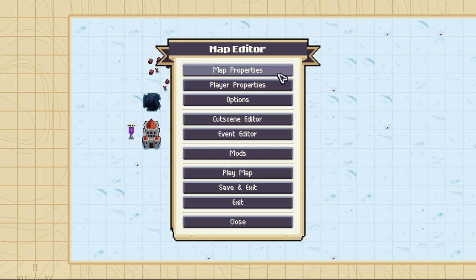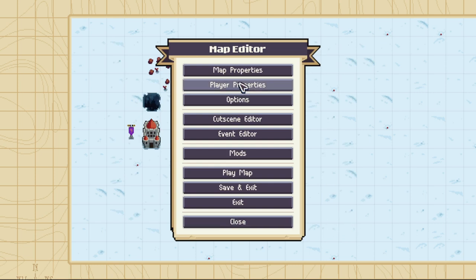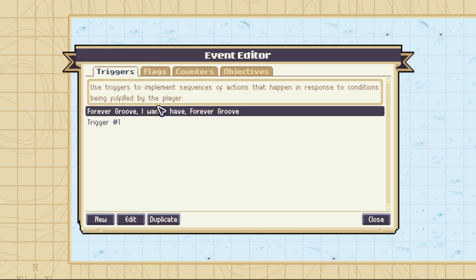Then make sure that in map properties, this is a scenario map type — that's very important. Then we're going to go into the event editor and make an event. I like to call it Forever Groove, but you can name it whatever you want. Just click New and make a new trigger.